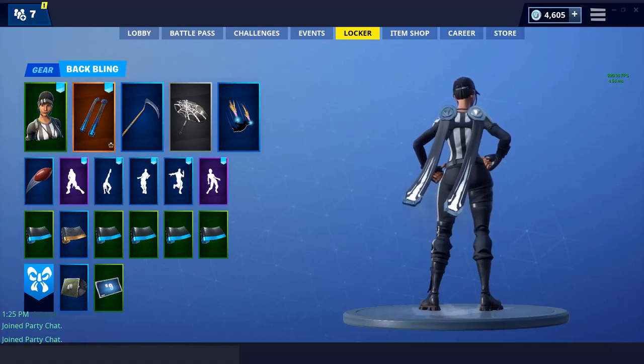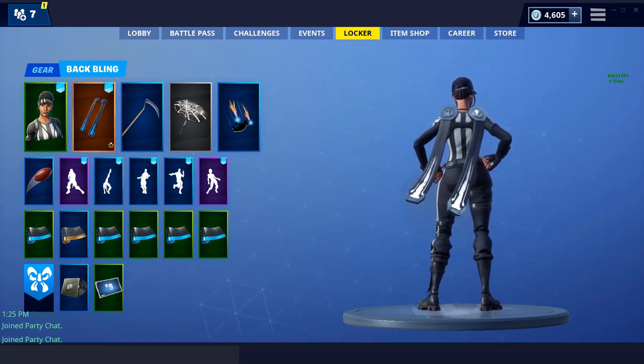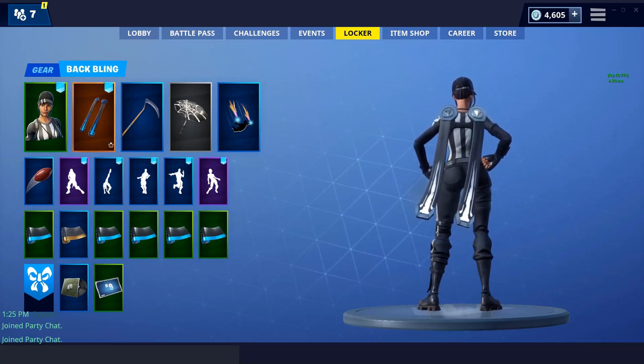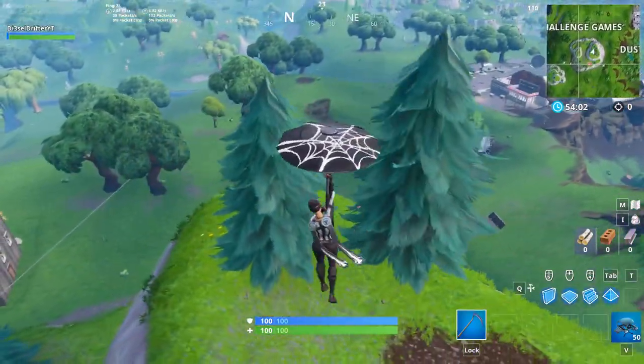Next up we have the Ice Mantle backbling in black and white. To get this you have to outlive 7,500 opponents after you get the Ice King. This also goes really well with this skin because of the black and white. Here I am with gameplay of the Ice Mantle backbling on the Whistle Warrior.